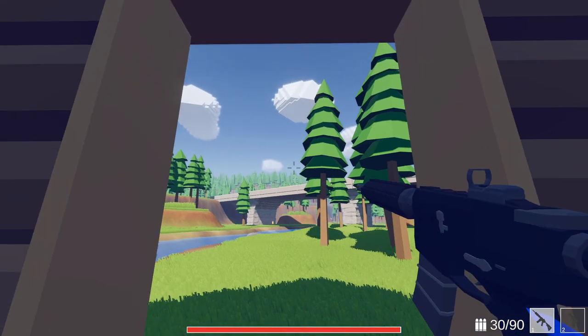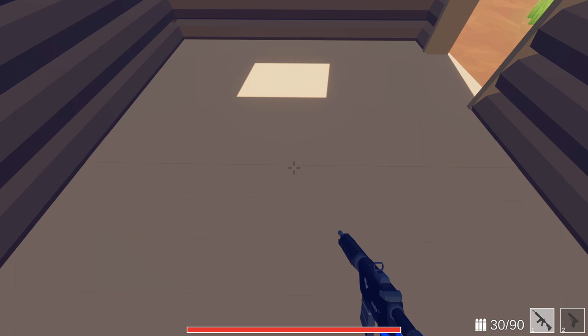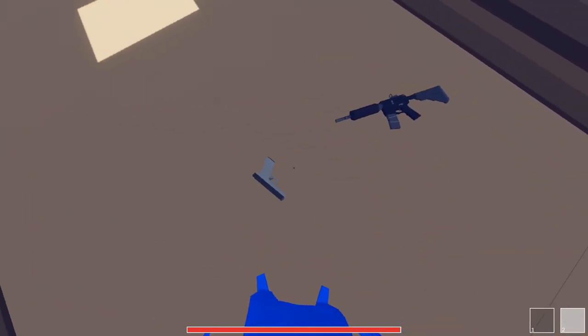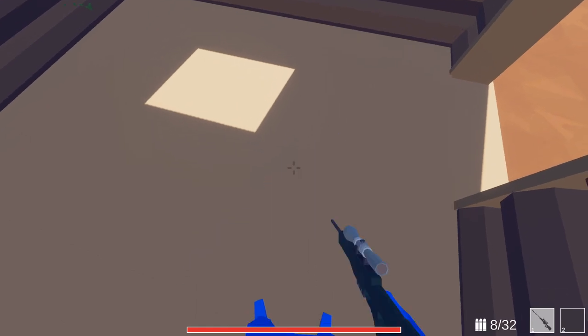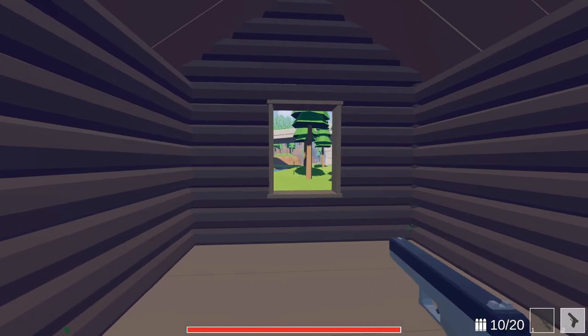The next thing that I worked on was the ability for items to be dropped and picked up. You can drop the weapon that you're holding in your hand and then it's turned into a physics object that can be interacted with. You can then pick up another weapon with your empty hand. I plan on possibly adding game modes with looting, so that's why I added this ability.